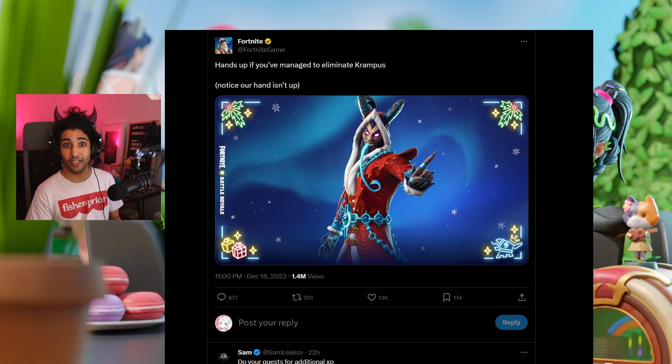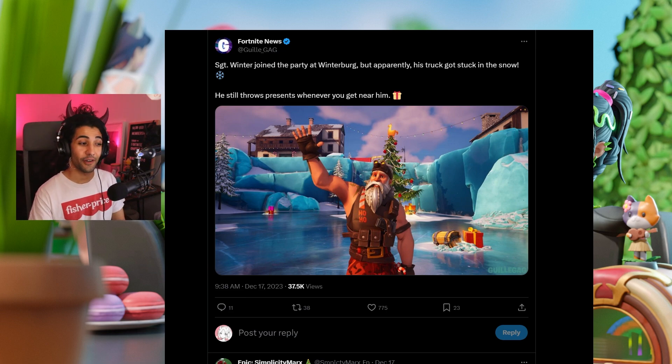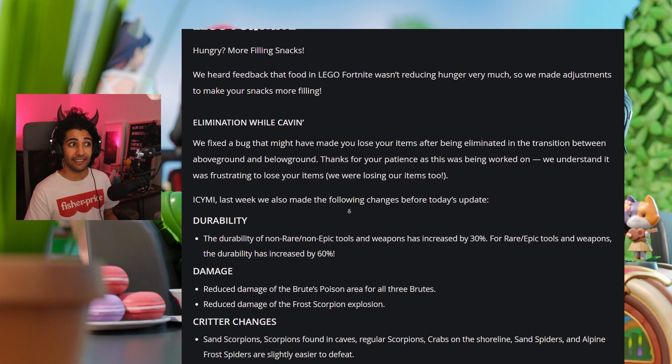There are two new bosses on the map. You now have Krampus, who drops you an epic chest. Sergeant Winter is also here at Winterberg — he throws presents when you go near him.